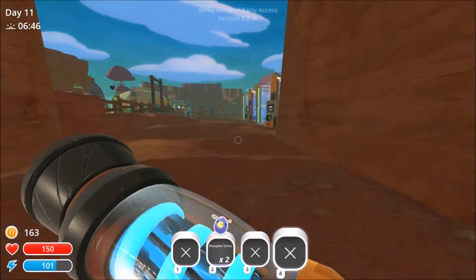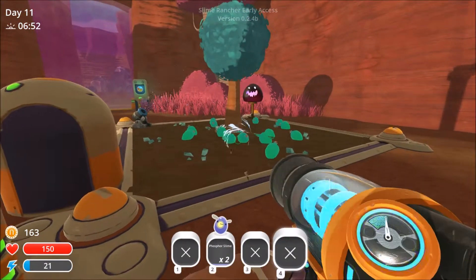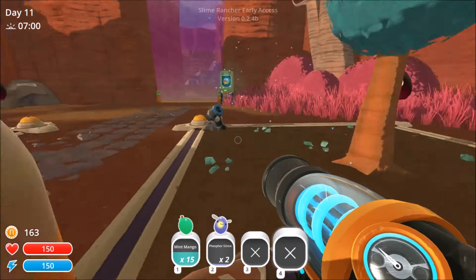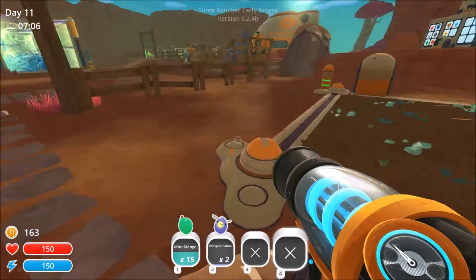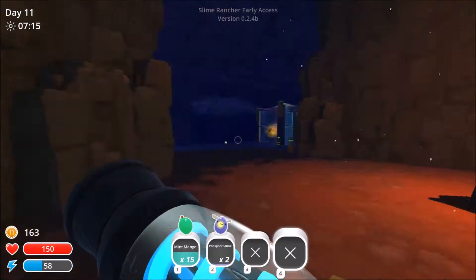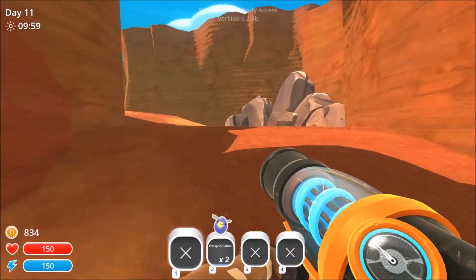Let's go check on my garden and see if my mint mangoes have come in. They have — yes! I went out and got some mint mangoes because they give you twice as many plorts, just like the chickens. Let's run in, feed the phosphors, collect some plorts and see about opening up a new area. We are ready to open up the overgrowth. I already opened up the grotto — let's go see what's inside.